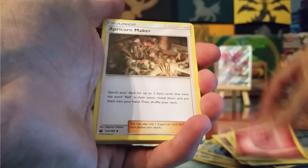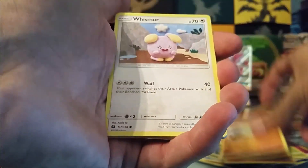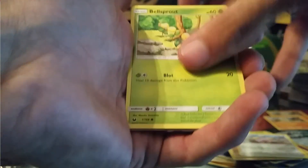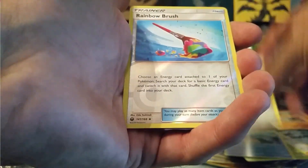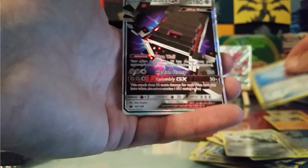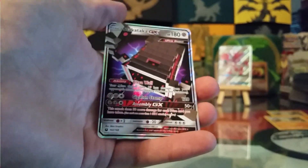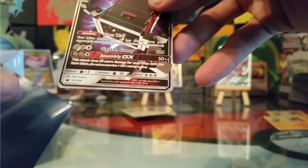We have a Fairy Energy, Apricorn Maker, Scyther, Donphan, Larvitar, Whismur, Bellsprout, Whalemur, Beldum, Reverse Rainbow Brush, and a Staka-Taka GX. Another hit! I think we should have a decent second half of this box. We'll see what we get and hope for the best.